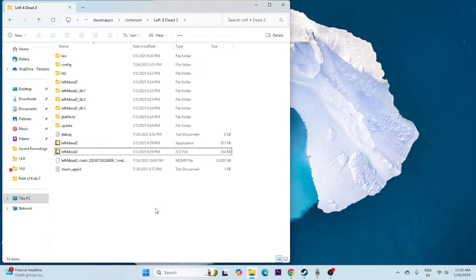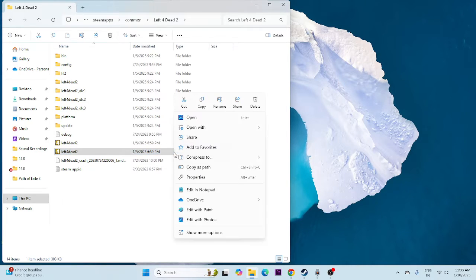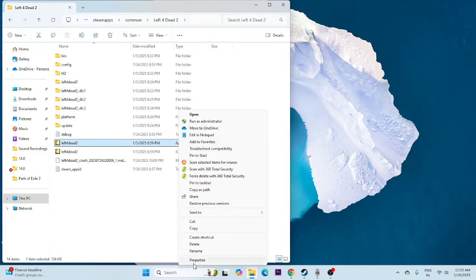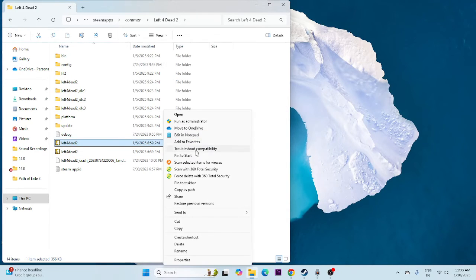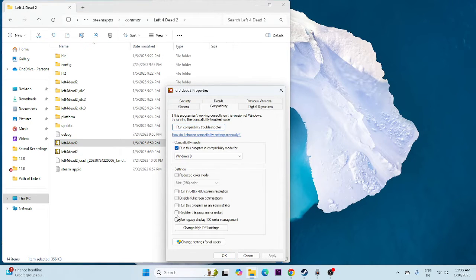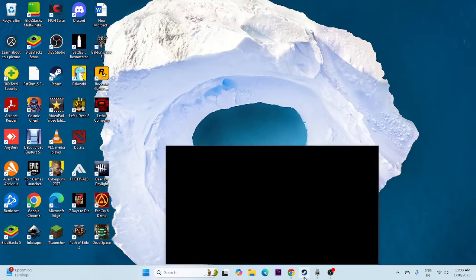Next, we need to run the game as an administrator and in compatibility mode. Right-click the game executable, go to Show More Options, then Properties, and go to the Compatibility tab. Check 'Run this program in compatibility mode,' set it to Windows 7 first, apply, then try Windows 8 and apply. Then check 'Run this program as an administrator,' go to Apply and OK. Once set, close and try launching the game.